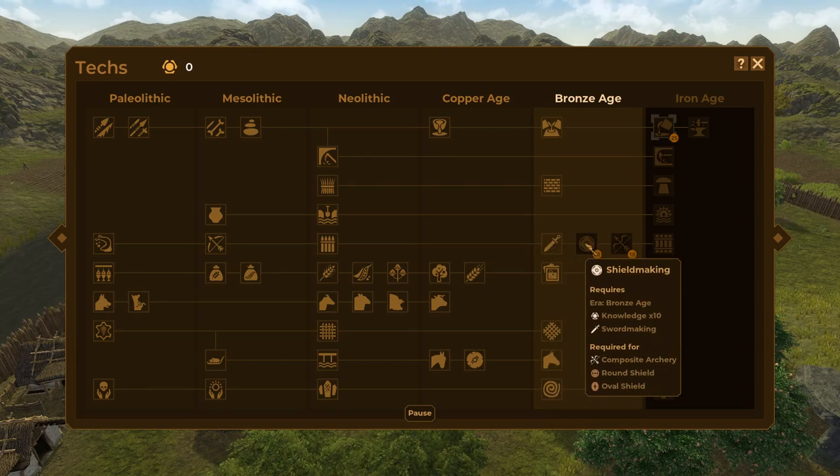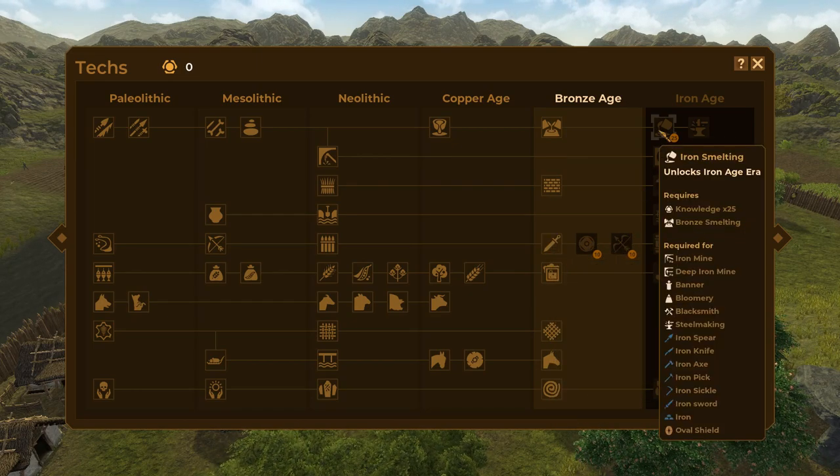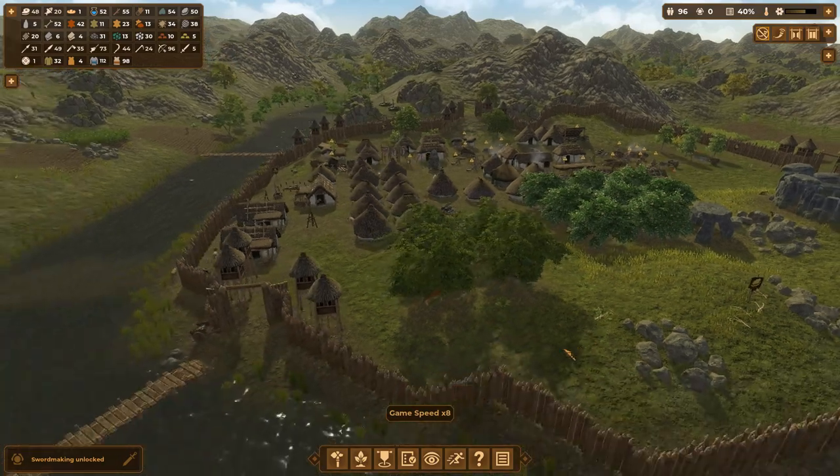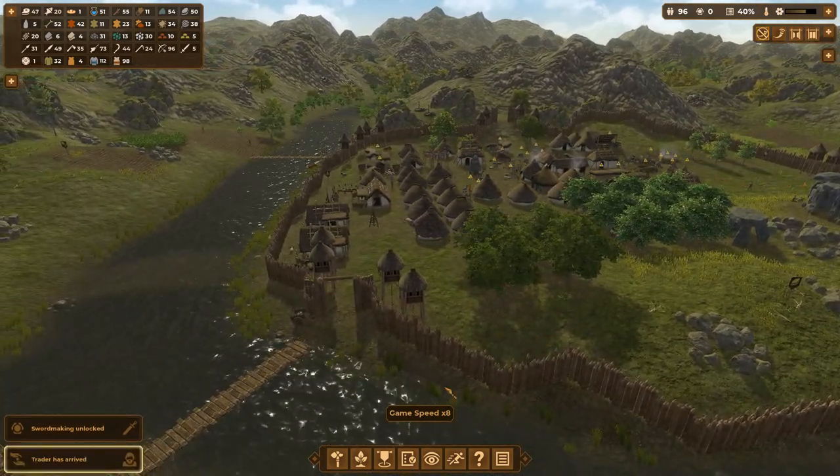Let's go to Knowledge. Now we can go ahead and pick up Sword Making. That leaves Shield Making and Composite Archery. Then we need 25 Knowledge if we want to learn about Iron Smelting. That one, unfortunately, is going to take a while, but I'll work on it.